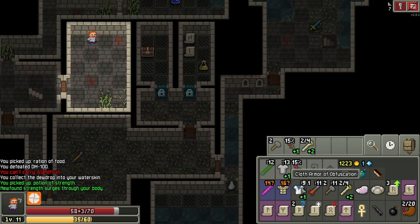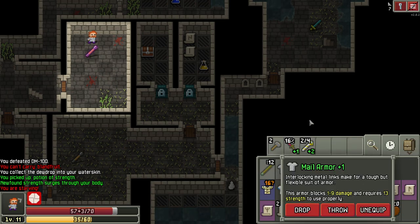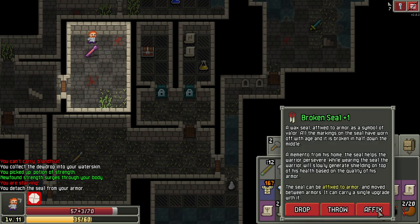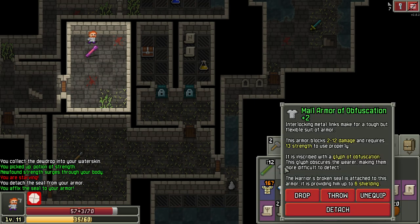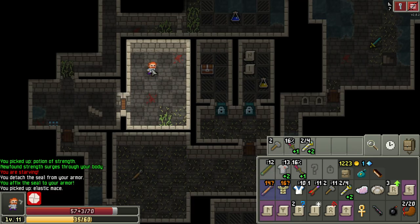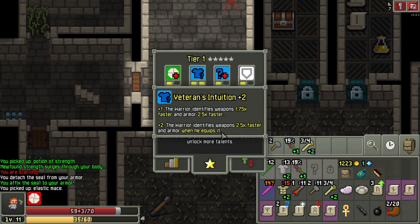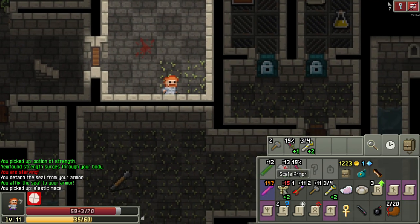Now we get to put on this armor — first have to make inventory space, this is just the worst inventory situation until we get the next bag. Now we're going to detach and affix onto the new armor, and now it's two to twelve damage — we can just smack everything for quite a while. I found the scale armor I blew up earlier; let's just try it on quick. Since we have this talent we'll identify it right away — look at that, it's plus two! So as soon as I get the next strength potion on floor eight or nine, I can move the seal over, make it plus three, and be wearing scale armor.